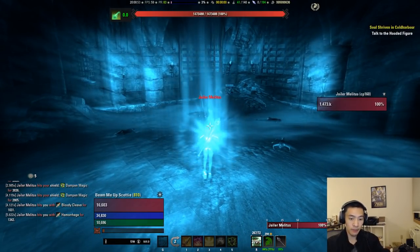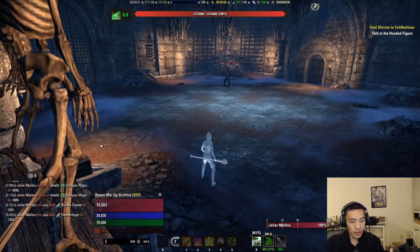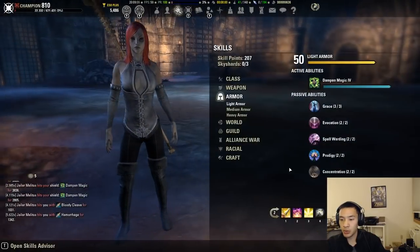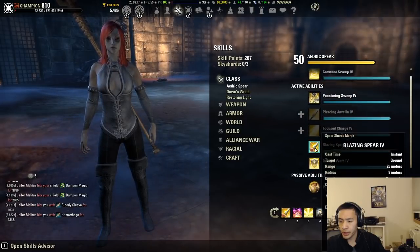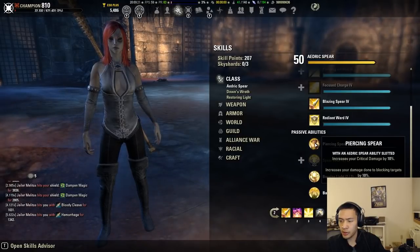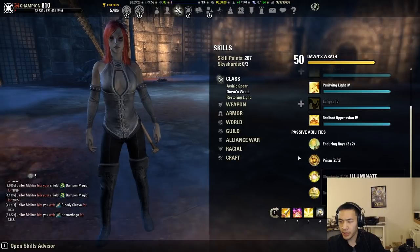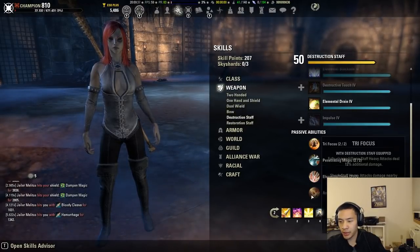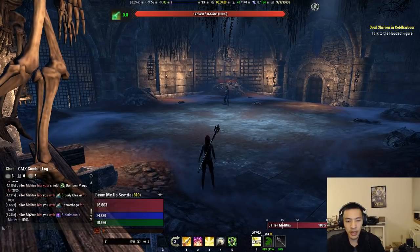There's one last thing to test: how does blocking factor in? Traditionally, blocking does not affect how much damage your shield takes, but there is a health component here. We are a Templar and I do have Aedric Spear on the bar, though I believe the extra block mitigation passive was removed — so we should just have the base 50% block mitigation. If blocking does affect the damage we take, then this 1031 remainder should be cut in half to about 515.